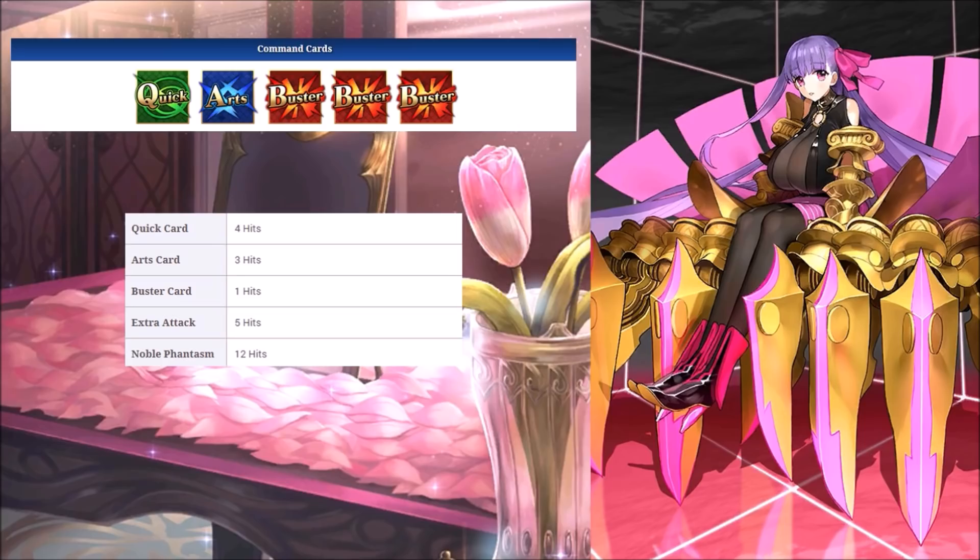If you use either an Arts-Buster-Quick or a Buster-Quick-Arts chain, she can gain about 30–35% NP. Any Brave Chains that involve her Quick will generate roughly 15–20 stars. Brave Chains without it would give you around 10.